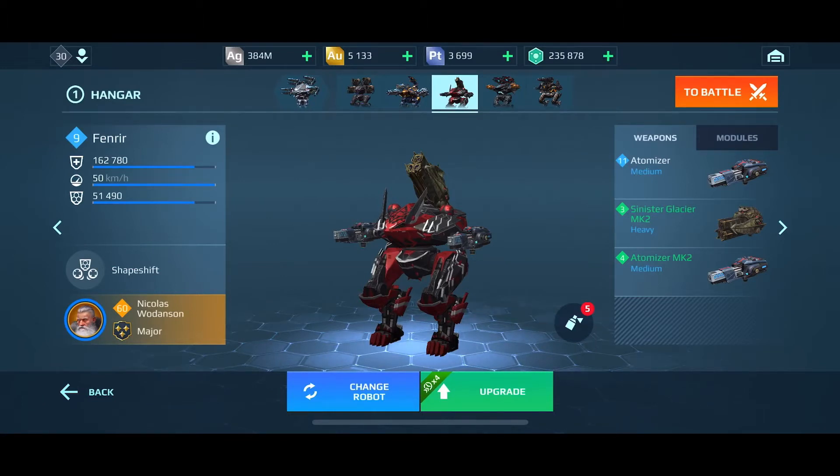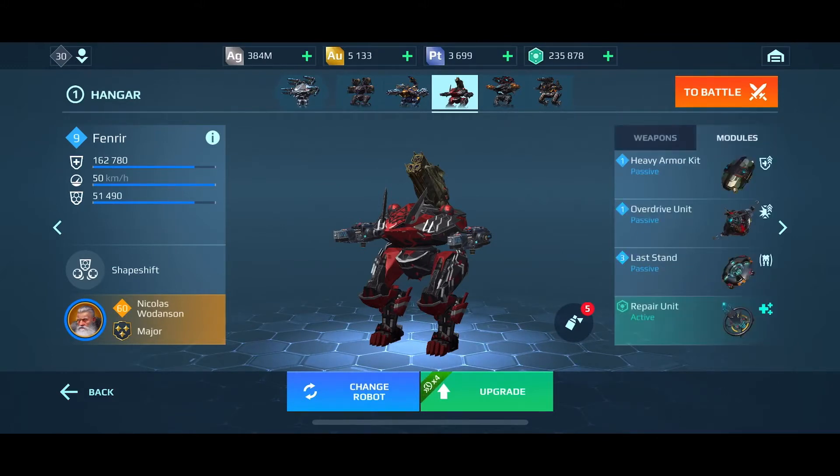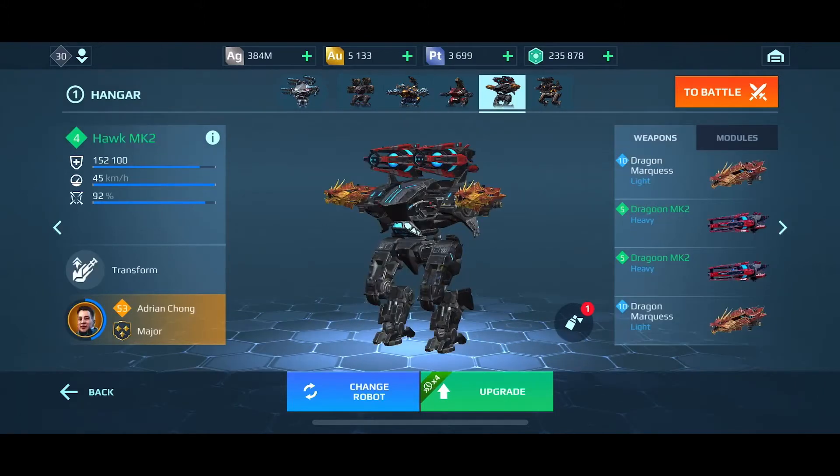For the tankier bots like Fenrir or Falcon, I put a couple of things: a defense resistance increase and an increase of self-healing. You also have to pair up your module — I put an active repair module with the Fenrir here.